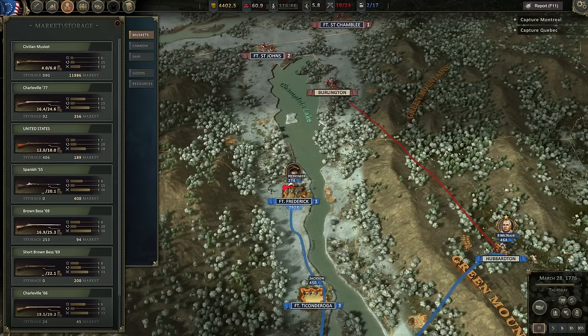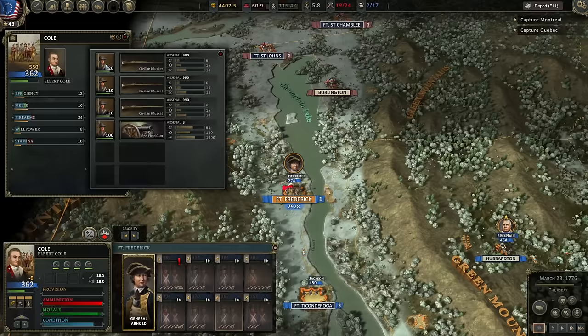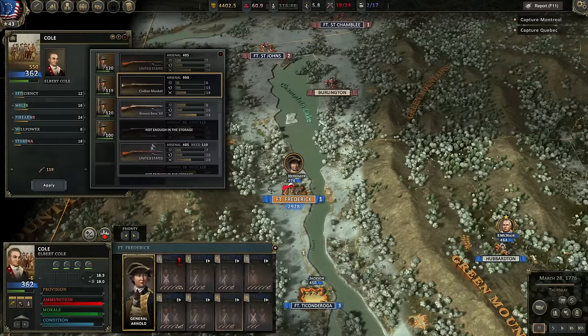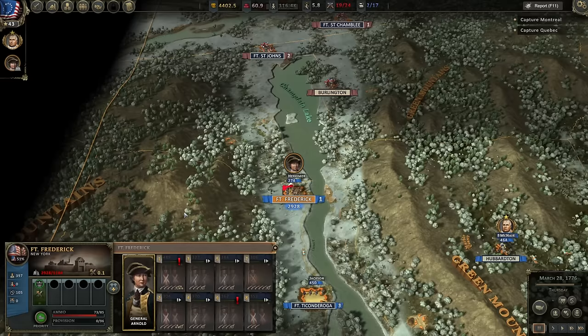If those troops can get over to Hubberton, then perhaps by the time Fort St. John's and Burlington are resolved, they may be back up to full strength. That's the strategy. However, we do have a few units that could upgrade their weapons. These guys are still using civilian muskets and we've got 450 U.S. muskets available. So we're going to equip two units with those and one with Brown Besses — 300 modern weapons for that militia unit. We saw how much more efficient those weapons are, so getting everybody upgraded is certainly ideal.